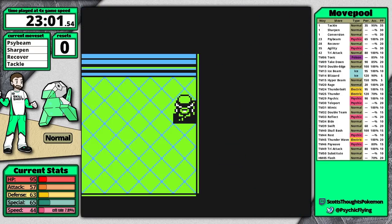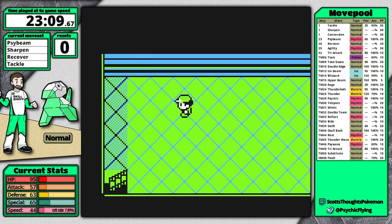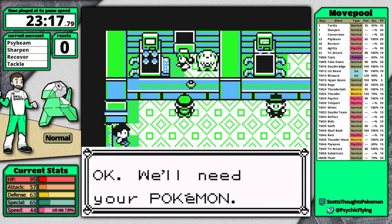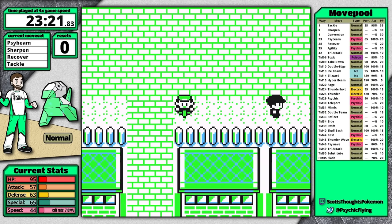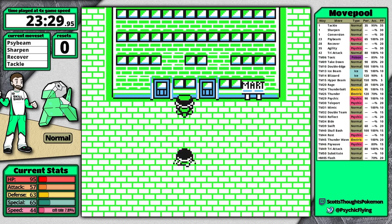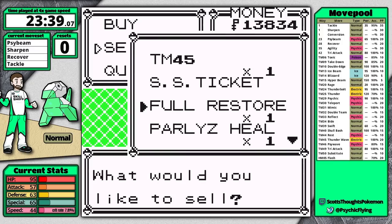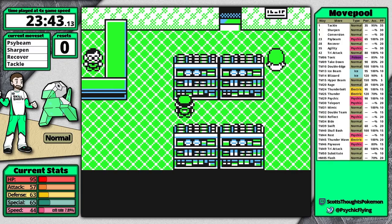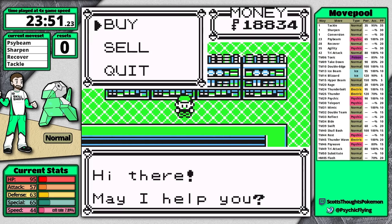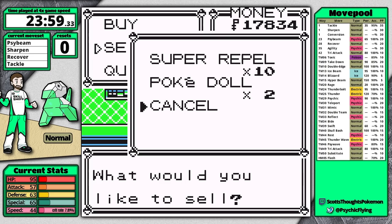I grab the Elixir then the Nugget — it's quite important because without it I can't get an extra vitamin. Sometimes I'll deposit key items at the PC but since I sold the TMs in Vermilion I don't need to do that today. Going into menus is the worst possible thing so avoid it at all costs. In Celadon I sell the Nugget and pick up the TM for Counter to sell for an extra thousand dollars, which should get me an extra vitamin.